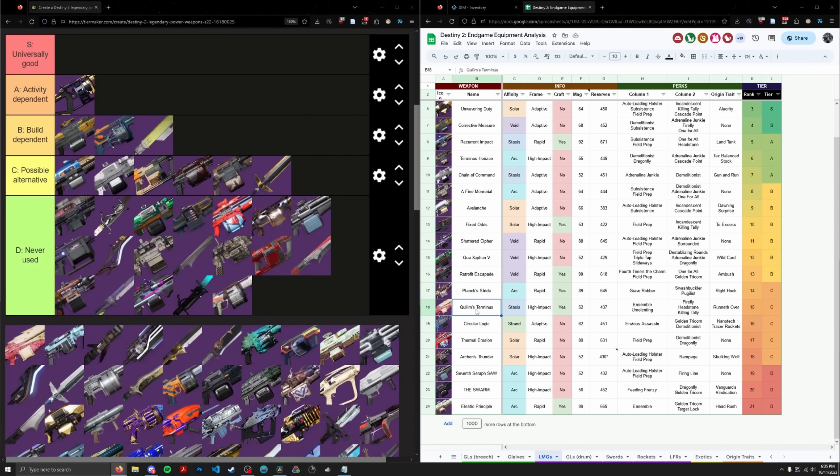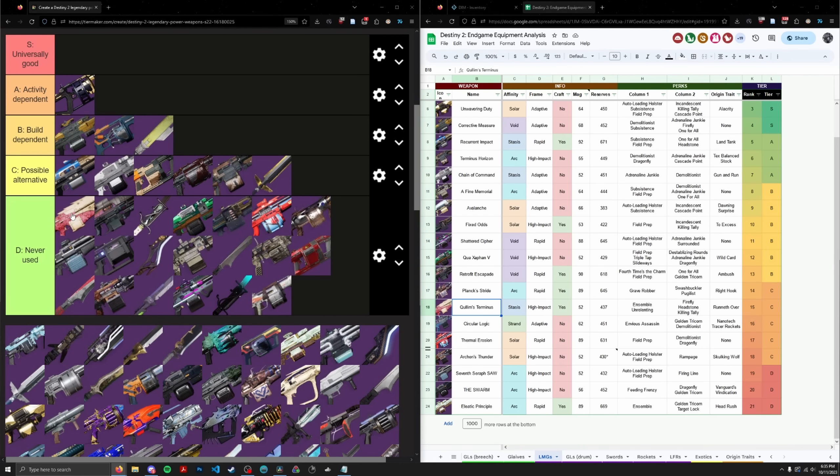Qlimbs Terminus — not surprising to anyone, I'm putting this in D tier. No one ever uses this in endgame content. It is a high impact with Headstone, so it's a little more accurate for getting Headstone procs, but in the current sandbox, making Headstones from ads that die is not on any endgame player's priority list. That's not a selling point to put Qlimbs anywhere above D tier.